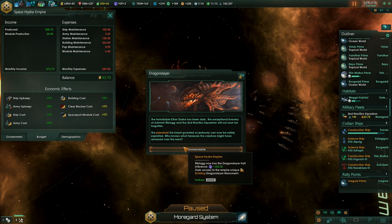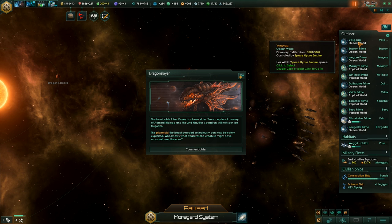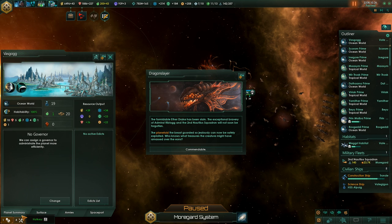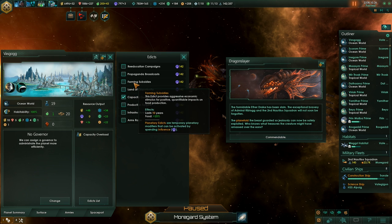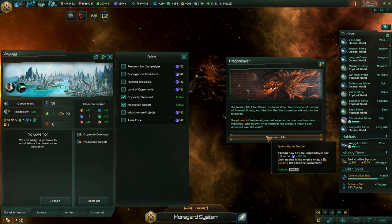So we also got a dragon slayer trait and plus 300 influence. Before we accept that, let's maybe spend our influence — sounds like a good idea. Let's have a look. No active edicts — we can get some minerals and energy. So capacity overload, and maybe some minerals. Now we can accept.